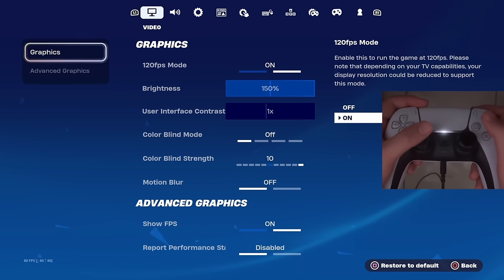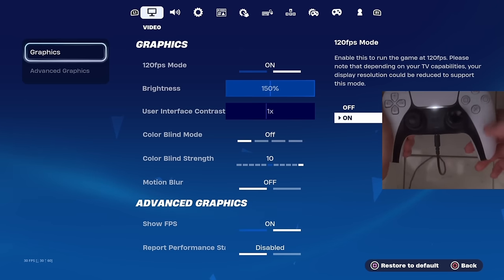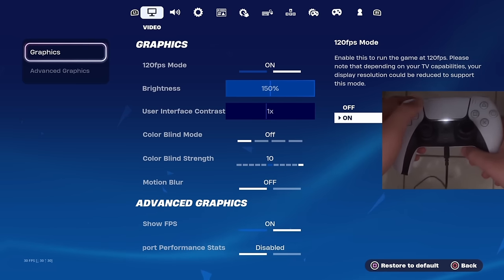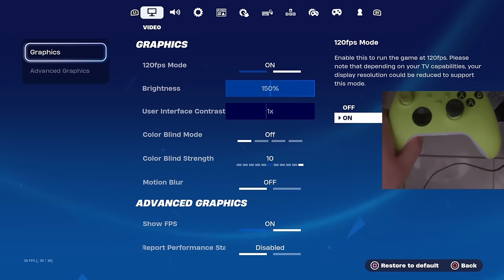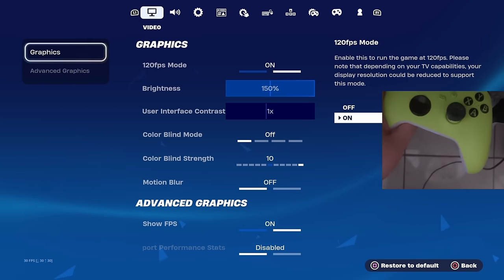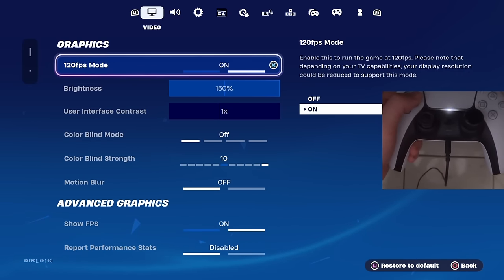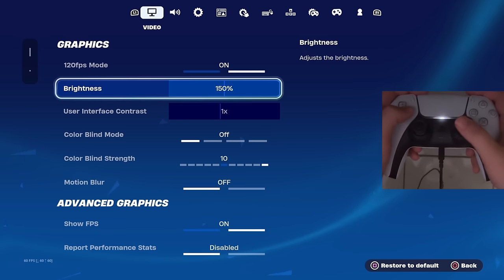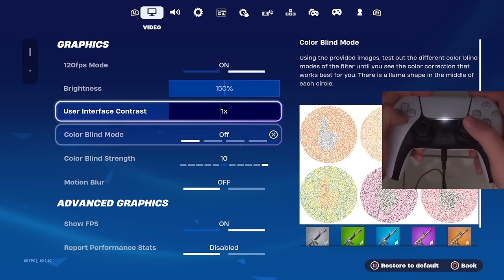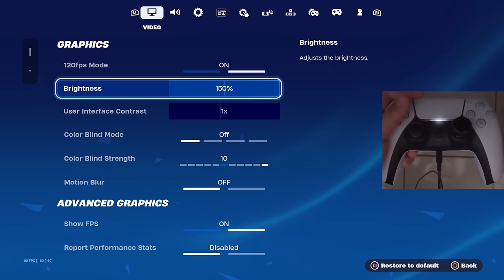Jumping right into the updated Chapter 5 controller settings that have been helping me pop off in tournaments. Let me show you my controller — this is a regular PlayStation 5 controller, no extra paddles or buttons. The only thing I have is a low-rise Galaxy Control Freak, which you can buy in the description. For my Xbox controller it's the exact same thing. For graphics I have 120 FPS mode turned on, and I have a good low-delay monitor linked below. For brightness I have mine at 150%.